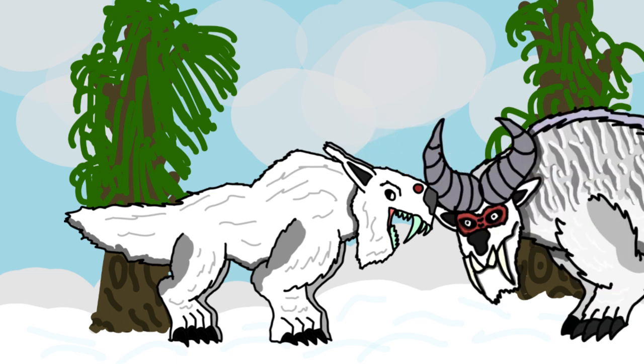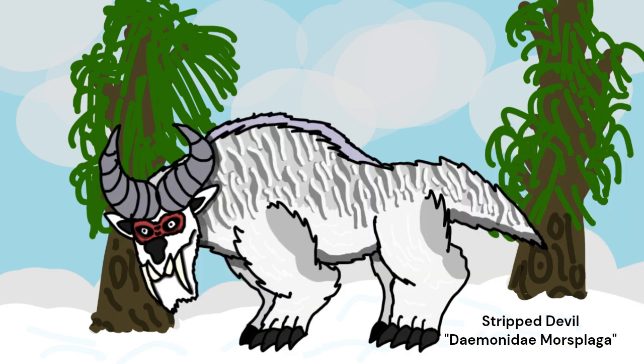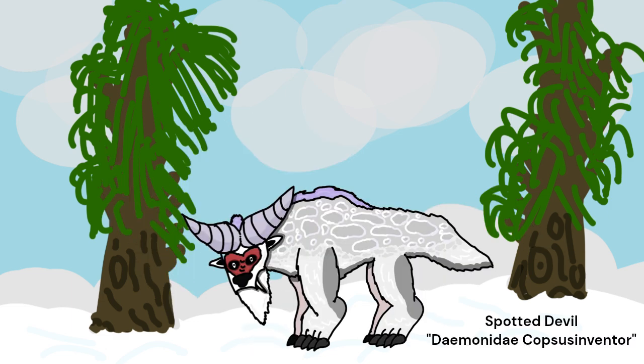Now known as the striped devil, they have become large hyper carnivores. Their beautiful stripes let them blend into the snow and brush. These devils have sabre teeth and a wide gait, allowing them to bite at the necks of titans. They are 12 feet long and half a ton. They have also evolved great vision and smell to find prey, and use their horns in mating as well as to block the tusks of titans that attack them.